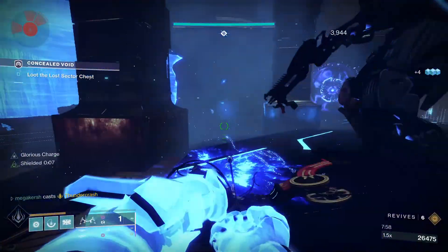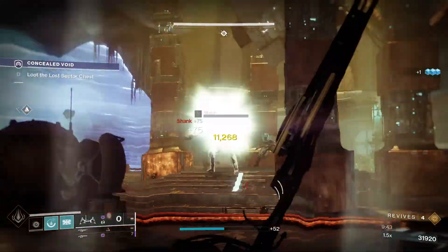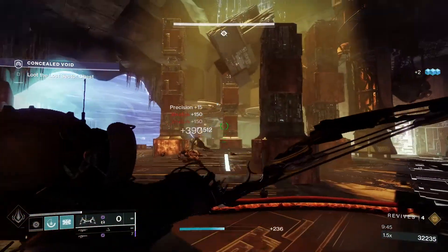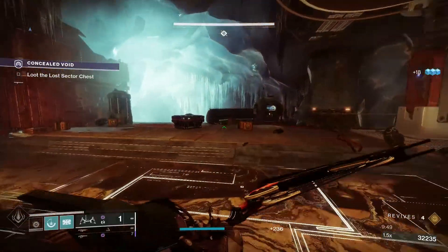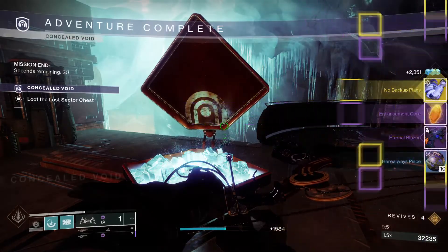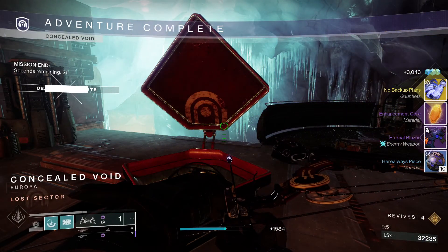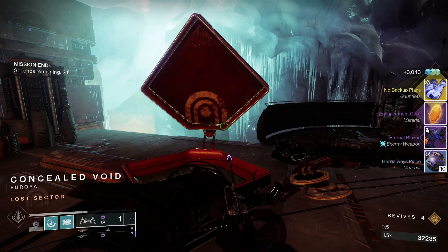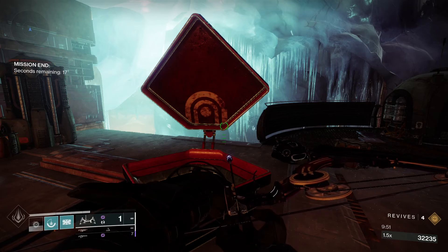Another great way to check them out is a website called todayindestiny.com — I almost check it daily. It gives you all the information you need for that day in Destiny. Shout out to the creators of that website. It quickly tells you the location and the reward. To get No Backup Plans, you want to look out for the exotic arms reward.